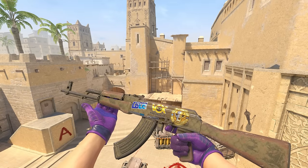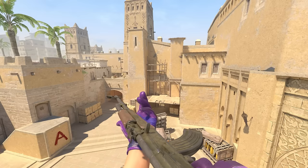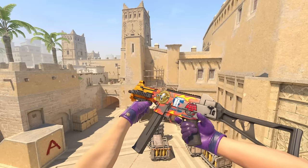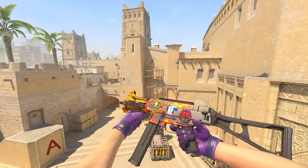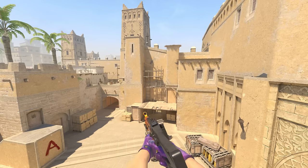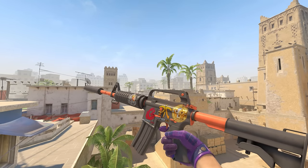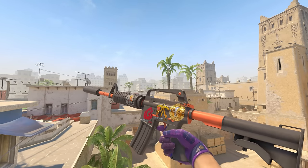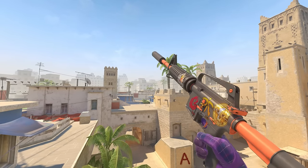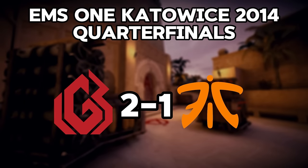For the AK, we have Vox vs Team LDLC, where Team LDLC ended up winning the opening match 16-13. Look at this UMP Blaze with a Titan and Hellraisers foil — it actually dropped during the same Decider match as the P250 Sand Dune. Lastly, the iconic M4A1-S Nitro: all stickers are in the best position, and the LGB with Fnatic foil fits perfectly. This one dropped during the quarterfinals, where LGB ended up beating Fnatic 2-1.